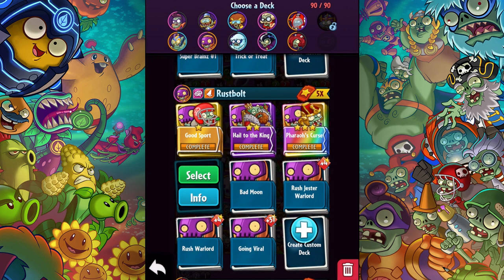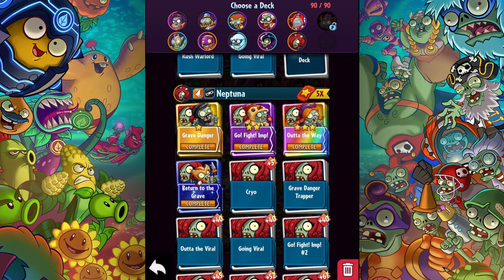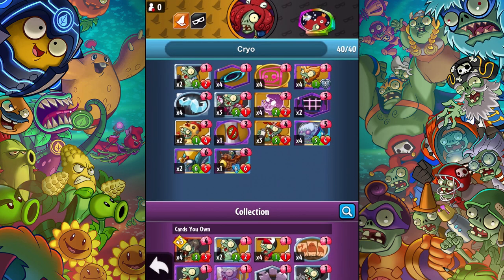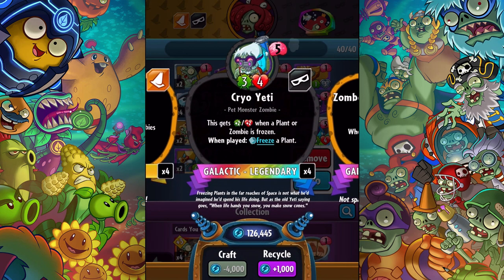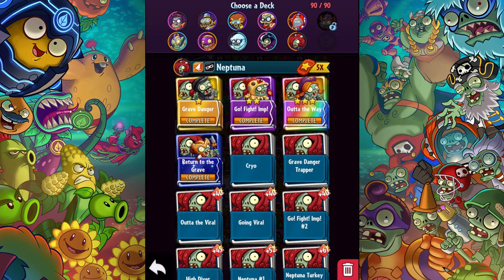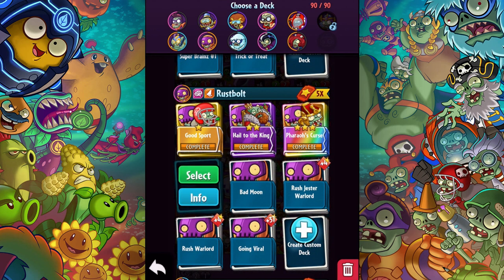I've also made my own Neptuna deck that has them in there — I just call it "Cryo." It really features both him and the Cryo Yeti, but again I only put two in. So there aren't a lot of decks that just heavily feature him. Maybe I'll just showcase Applied Sciences a few times.